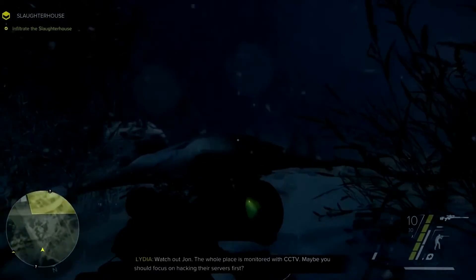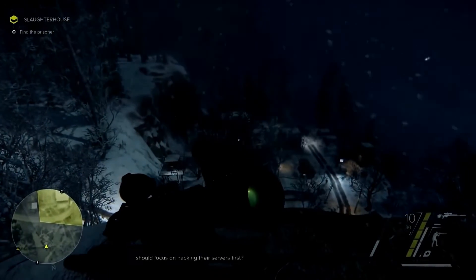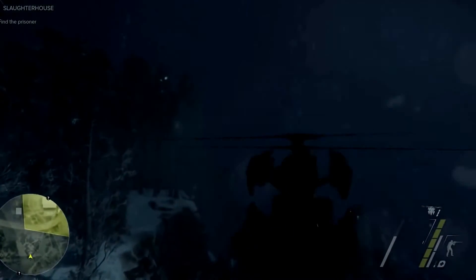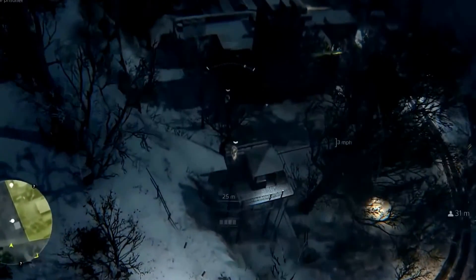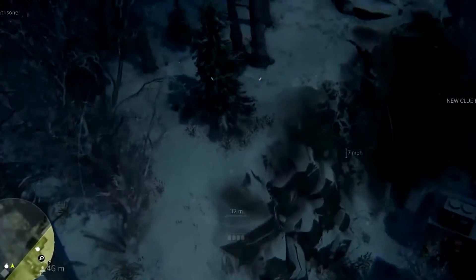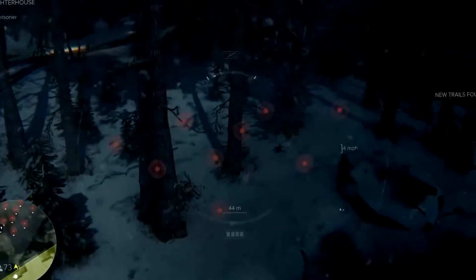Watch out, John. The whole place is monitored with CCTV. Maybe you should focus on hacking their servers first. Good idea. We've pretty much got the whole location in view, so it's time to use the drone for recon. The drone will mark our enemies automatically, and also detect any traps, such as mines. It's worth remembering that although this is John's most high-tech tool, it can and will be noticed by the enemies, so don't fly it too close.